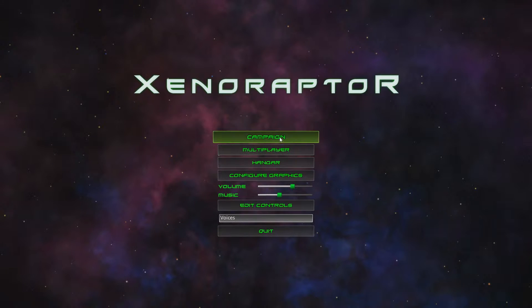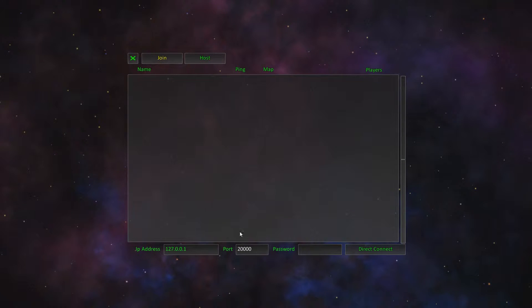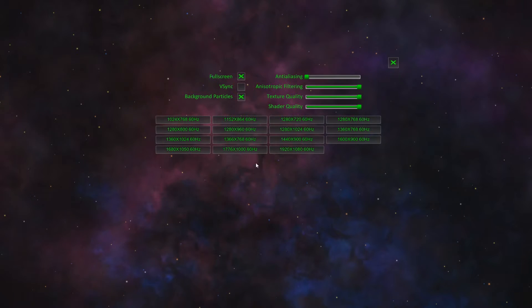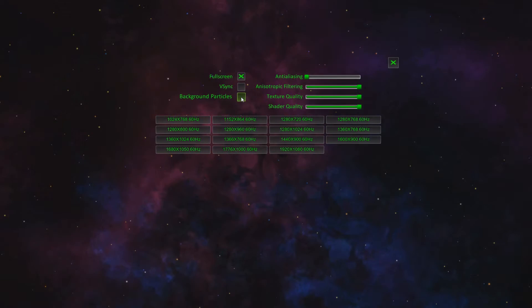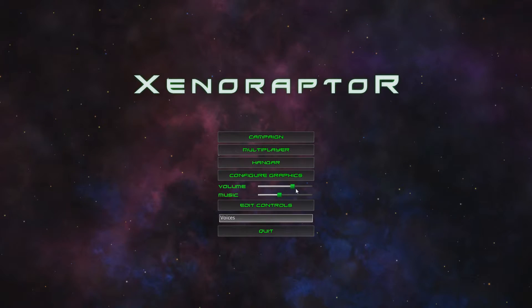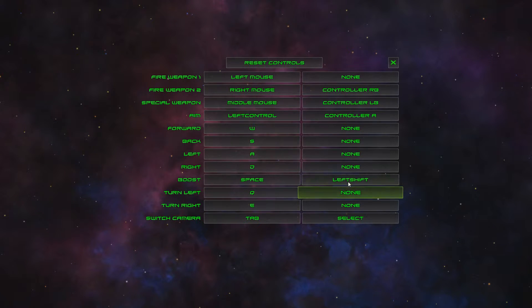Anyways, let's go back to the main menu. As you can see, it has multiplayer, but there's actually no one playing it because I don't think this game's out yet. Graphic settings are insane — there's so much. I just wanted to make sure we were on anti-aliasing. Not a lot of options in terms of textures, shaders, and all that stuff. There are background particles you can toggle on and off. It's got V-Sync, fullscreen, lots of resolutions, and volume options — not so great. You can edit the controls and use a controller, which is always nice to see.